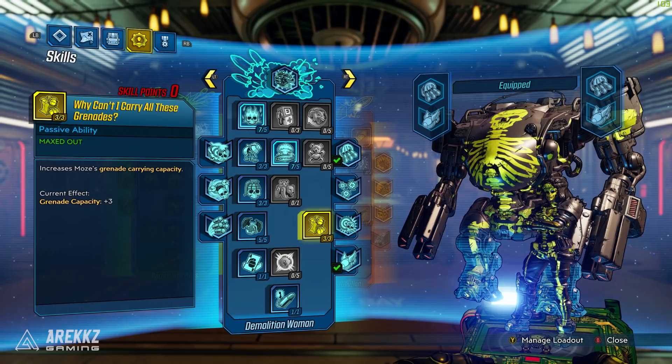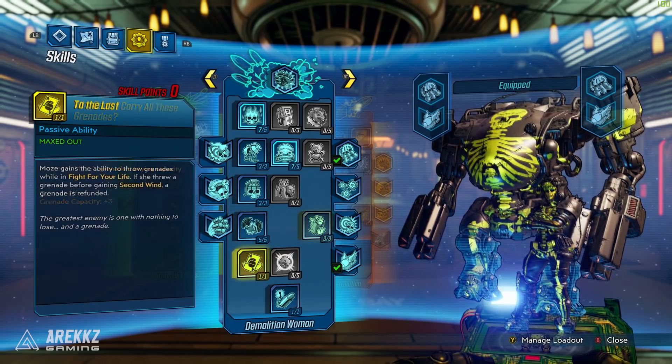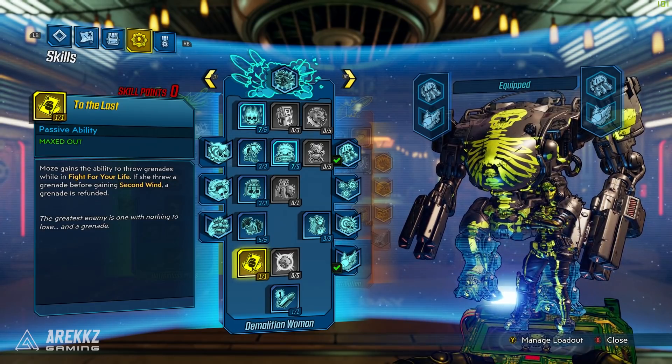You also want to max out Why Can't I Carry All These Grenades — a brilliant name. You can kind of just picture the meme of the guy holding all the grenades saying why can't I carry these, because you've got so many grenades. With this one, it increases Moze's grenade carrying capacity. You then want to go and max out the skill below that, where Moze gains the ability to throw grenades while in Fight for Your Life, and if she threw a grenade before gaining second wind, a grenade is refunded. So factoring in that you already have a lot of explosive damage, this can also be a good way to just finish off enemies and get yourself back up.